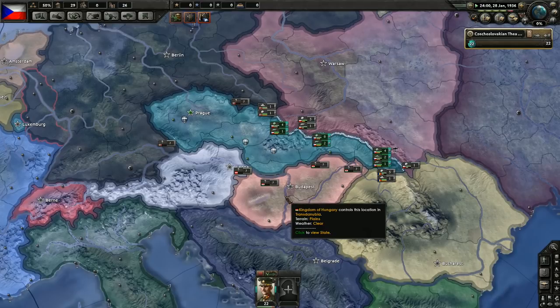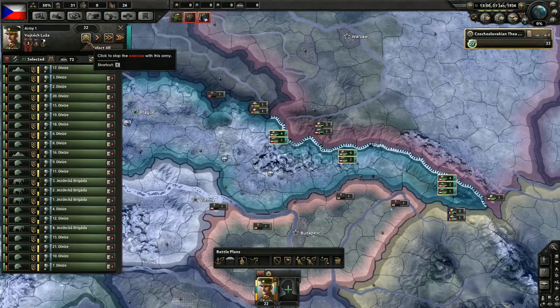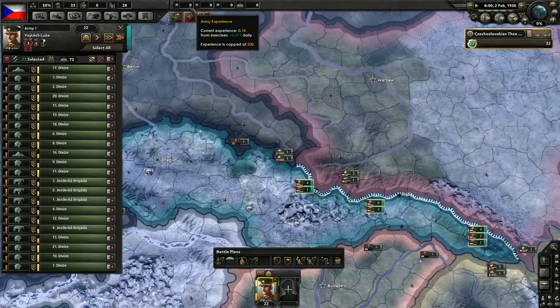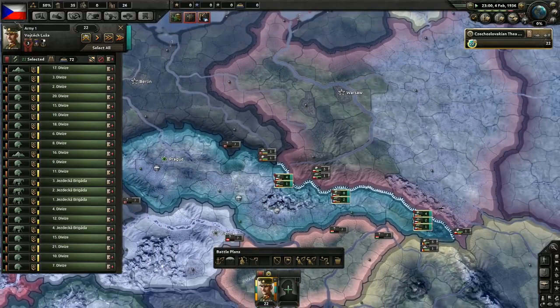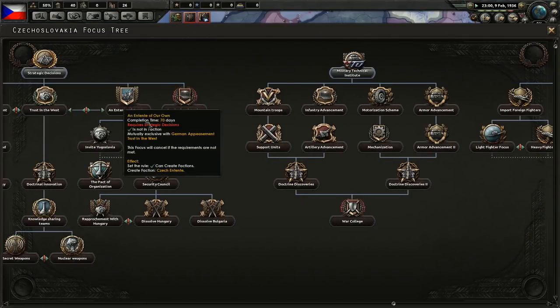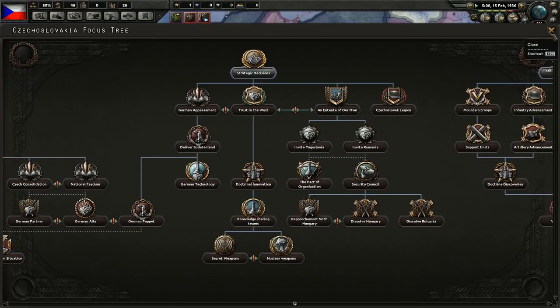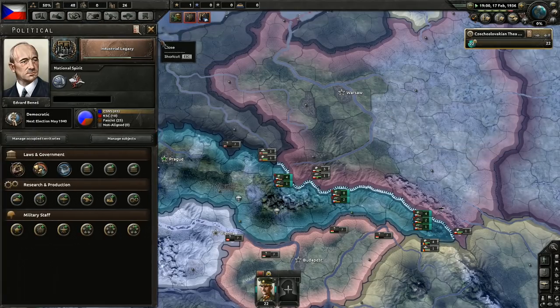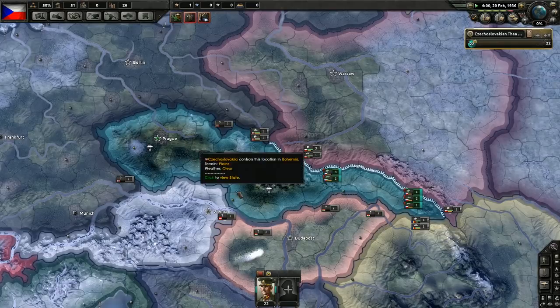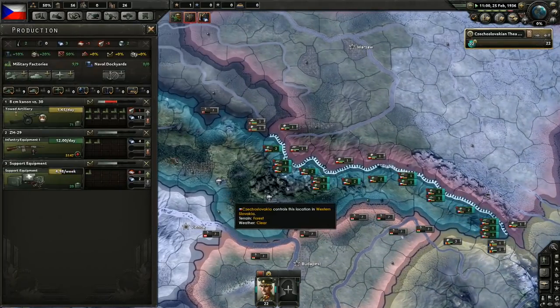In any case, let's run speed 5 for a bit. We need to start exercising because we are going to need some army experience. We can get a little bit from the focus tree, but there are a lot of things we need to get from there, so I'd rather just exercise. We lost some infantry equipment from exercising, but that's okay.